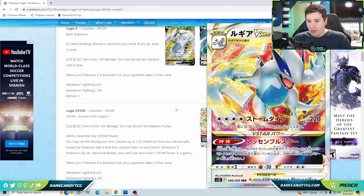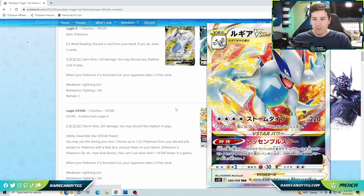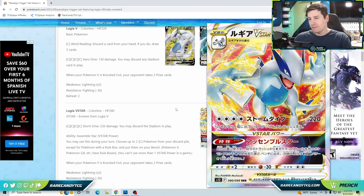Lugia V-Star has an ability that makes it really interesting. During your turn, you may choose up to two colorless Pokémon from your discard pile — except Pokémon with a rule box — and put them on your bench. So Pokémon V, GX, Prism Stars, Radiant Pokémon, etc., are excluded. This is mainly for single-prize colorless Pokémon, which is actually not too bad.